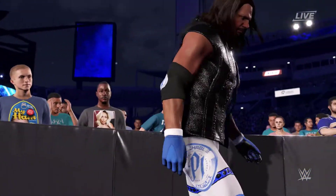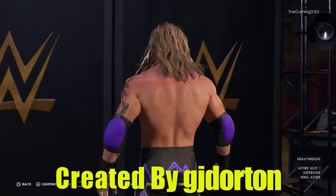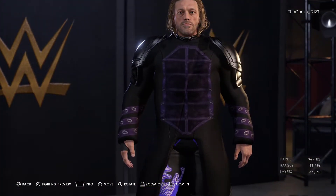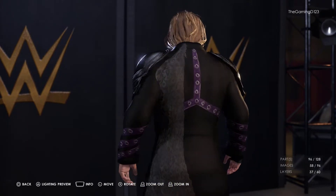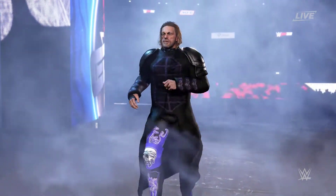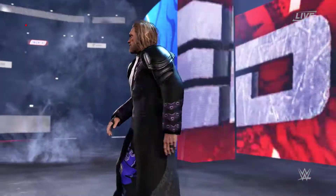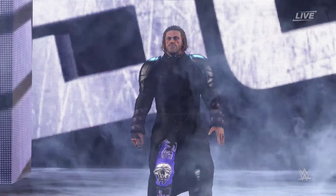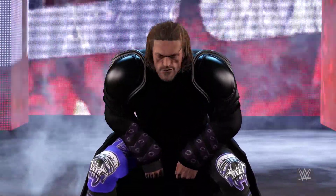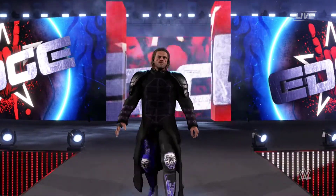With superstar number one we have Edge, created by gjdorton. Edge has recently made a transformation — at this WrestleMania he introduced a new faction with Damian Priest, and Rhea Ripley is in it now. It's called Judgment Day. He's coming across more as a cult leader rather than the typical Rated-R Superstar, and his attire fits that with hands reaching up toward him.